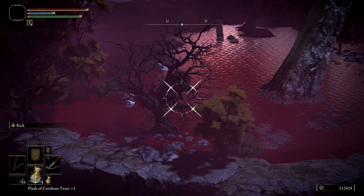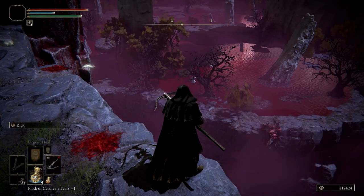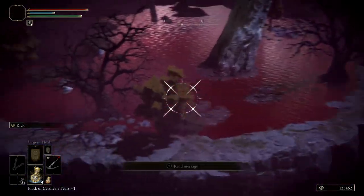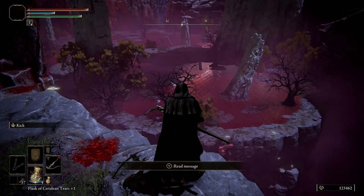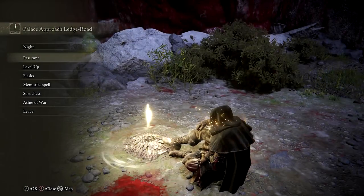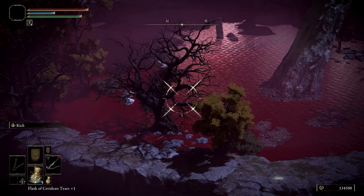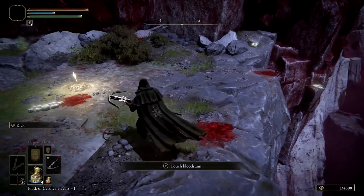Once the bird has either run off the cliff (a success) or failed to do so (a failure), jog back over to the Site of Grace and sit down — rinse and repeat. If you sprint back to the Site of Grace as soon as the bird starts falling, you might sit down too early and not get the runes from it, so casually jog over instead. This gives just enough time to get your runes. The bird gets you around 11,000 runes, or 1.2 times as many if you're wearing the Gold Scarab Talisman. You can also pass time at the Site of Grace until night to increase the chances the bird is a gold-eyed enemy, which increases the runes it gives by 5-fold. Even without the Gold Scarab, I was getting more than 40,000 runes every minute. The Gold Scarab increases rune gain by 20%, bumping it up to roughly 50,000 per minute or 3 million per hour — pretty incredible for a character with only 2 hours of playtime.